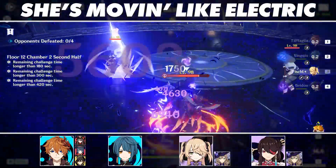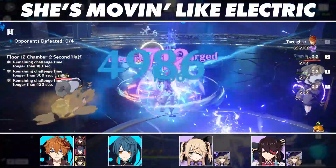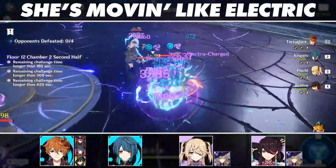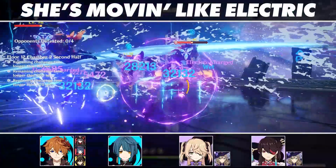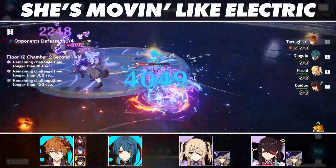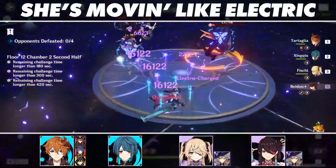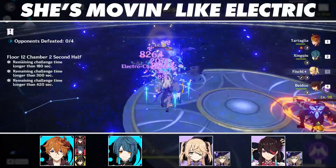Someone like Hu Tao can be fun on this team, but sparking Overloaded reactions could lead you to chasing down enemies more than you actually spend attacking them. Childe does come with some problems, mainly that his cooldown can be exceptionally long, especially after being activated for a long period of time. Because of this, you may want to consider building Beidou or Fischl as a sub-DPS, taking over as the main damage dealer while Childe doesn't have access to his skill.